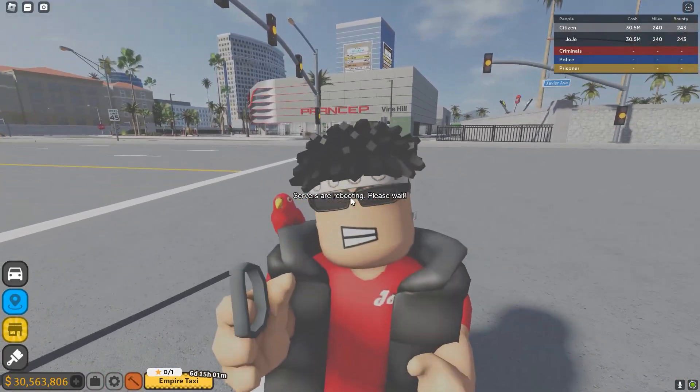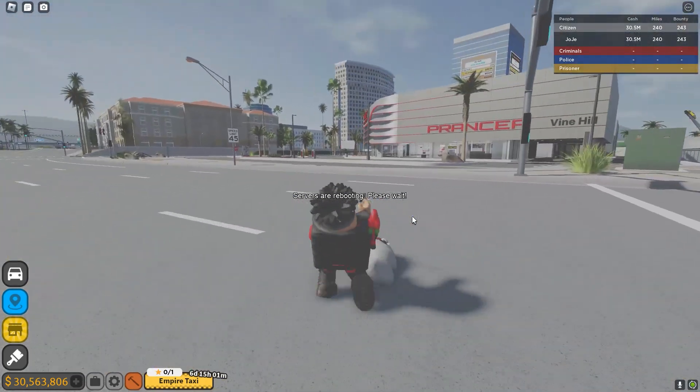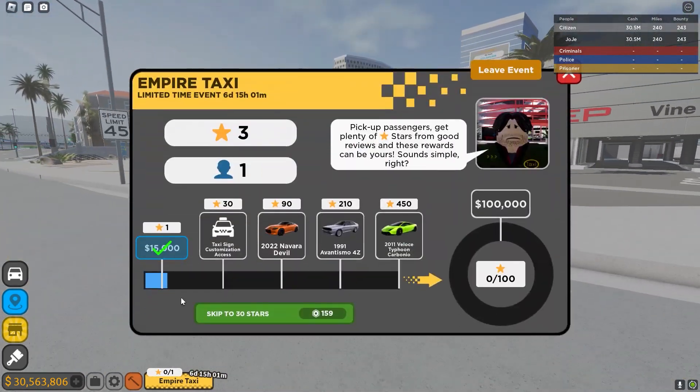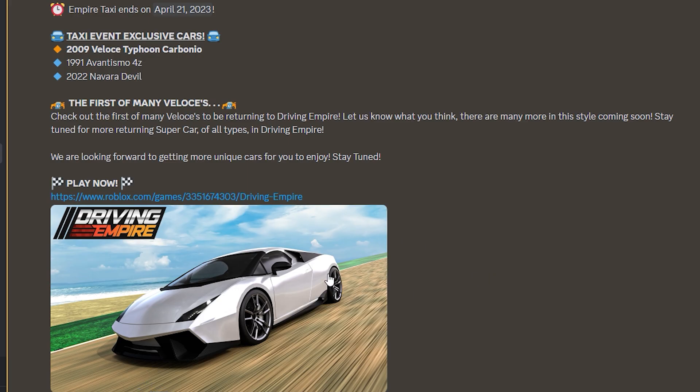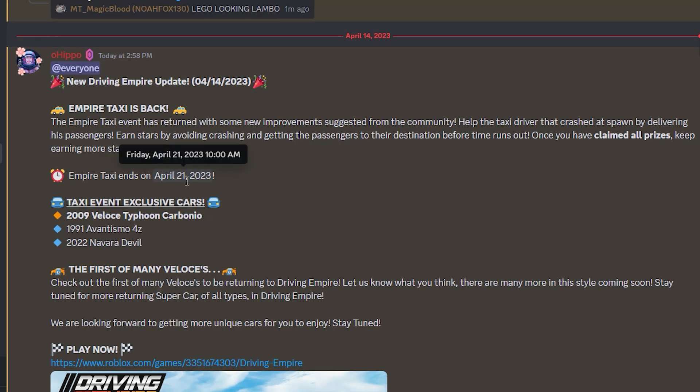Hit that like and subscribe button if you're happy that Driving Empire updated. We got a whole new taxi event. It looks like if you got 30 stars, you got a taxi sign. Here it is right there in the changelogs. I'm not sure exactly what Lamborghini it is - it looks like a Gallardo and a Reventon combined. Like if a Gallardo and a Reventon had a baby, this is what it would look like. We can see the event ends on April 21st, so that's about one week.